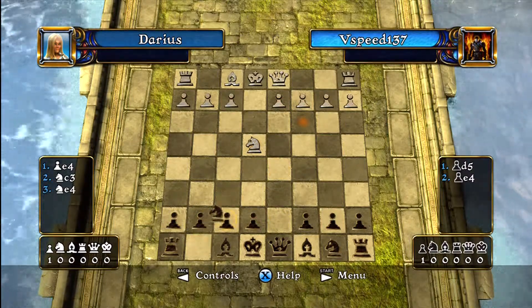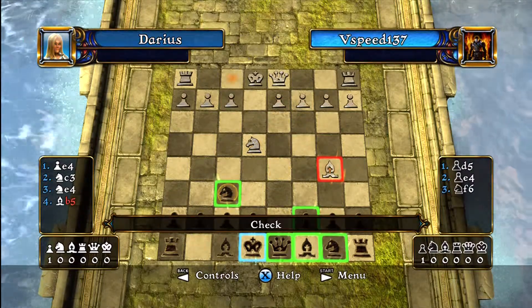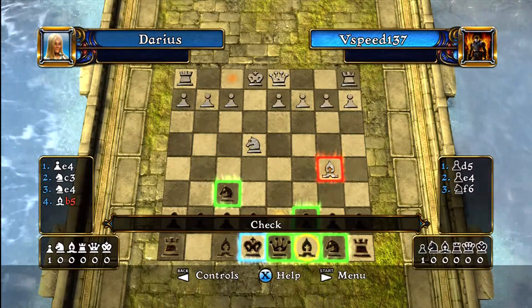Since you start off with a bishop and knight advantage, I recommend trading early, especially the queens, as that would be the most difficult piece to get rid of.